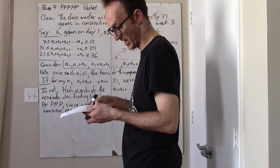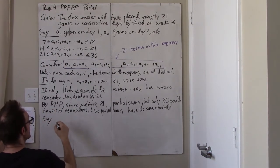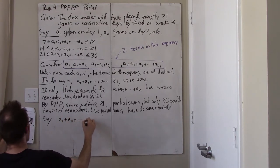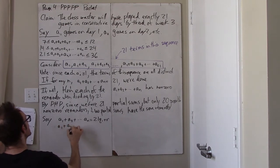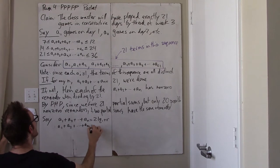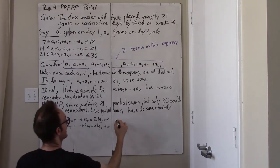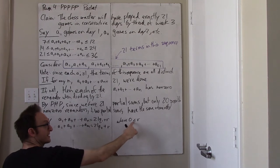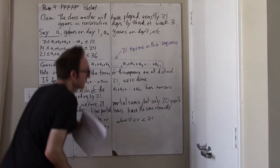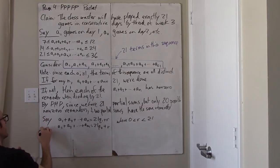Following the notation of the previous problem, it must be the case that for some m and n: A1 plus A2 plus all the way up to AN equals 21q1 plus r, and A1 plus A2 plus all the way up to AM equals 21q2 plus r. In other words, where r is non-zero — we're assuming these cumulative sums are not multiples of 21 — and r is less than 21. We've applied the Euclidean division algorithm to these two partial sums, the sum up to day n and the sum up to day m, where without loss of generality n is less than m.